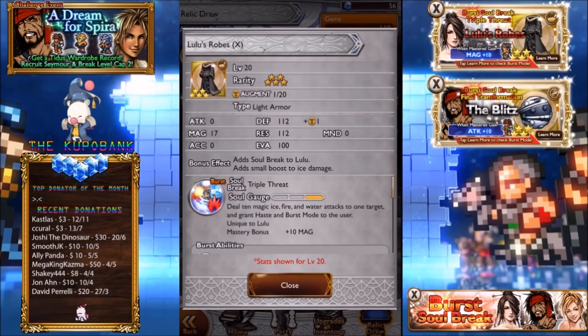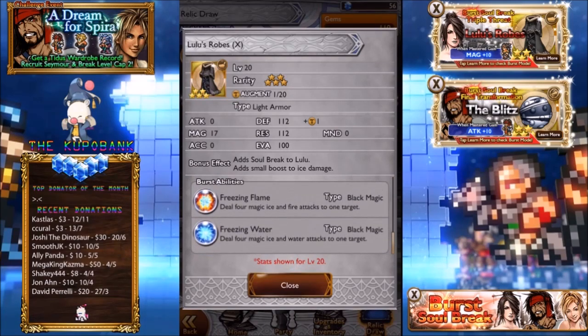Lulu's Robes adds a small boost to ice damage, which follows through with her super soul break on this banner: deal 10 magic ice, fire, and water attacks to one target, grant haste and burst mode to the user. It's missing lightning. The first burst ability deals 4 magic ice and fire attacks to one target, the second deals 4 magic ice and water attacks to one target. Quite a lot of nuking — I reckon it's okay depending on the situation, a pretty good mage option. Dual elements is okay but...